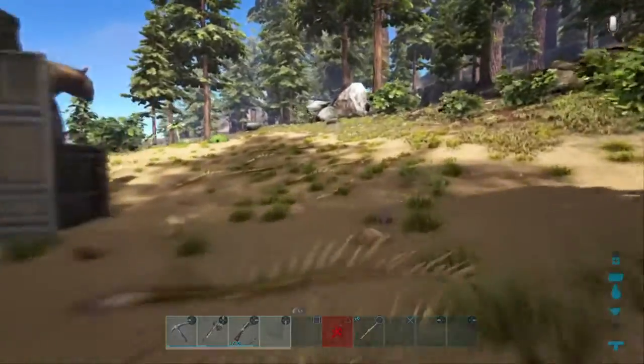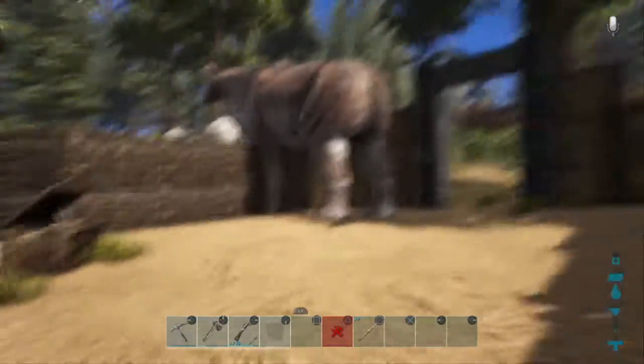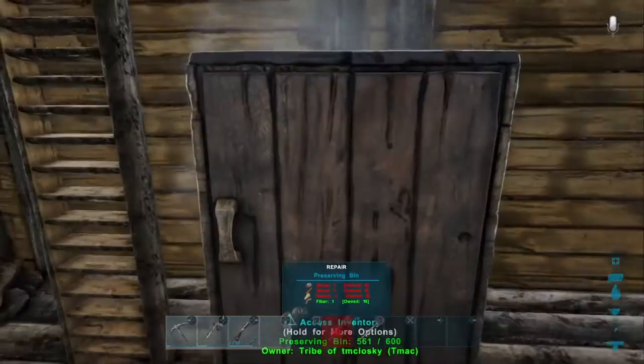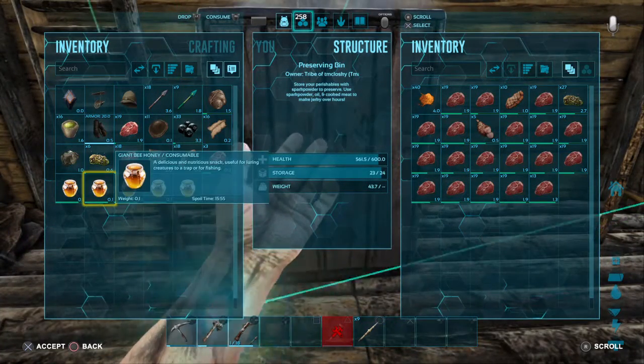As you can see I've got a dinosaur stuck in here - the thing will not get out of my fort. It got itself in here but it can't get itself out.